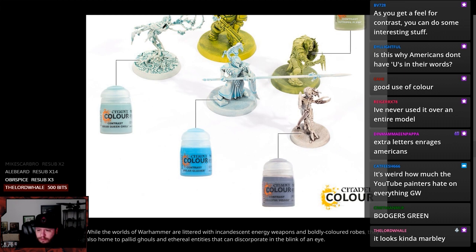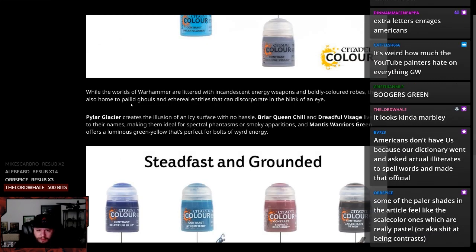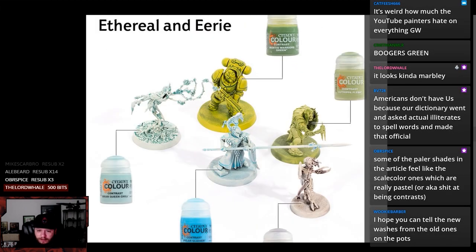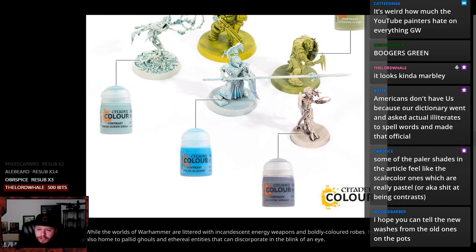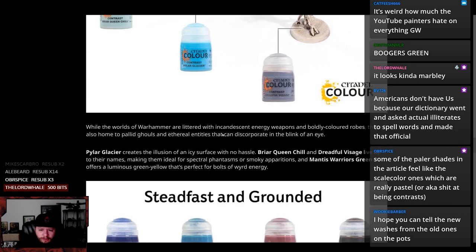This one's alright. Dreadful Visage — nice. Also hope to pallid ghouls and ethereal entities that can discorporate in the blink of an eye. Pilar Glacier creates the illusion of an icy surface with no hassle. I think I agree — it kind of turns him into a three-dimensional ice cube. You get a little bit of an ice cube effect with this. That looks pretty decent — it's kind of like an icy surface effect.